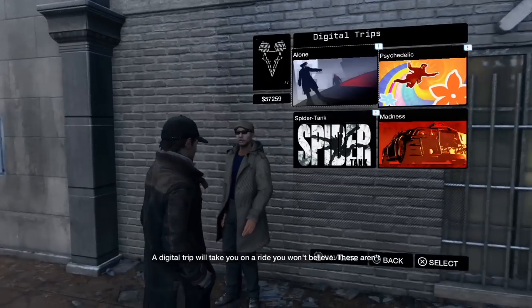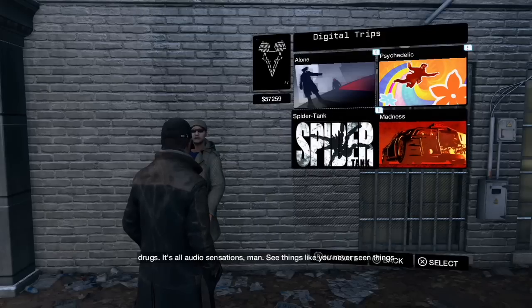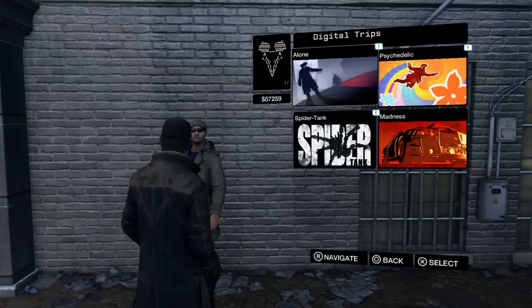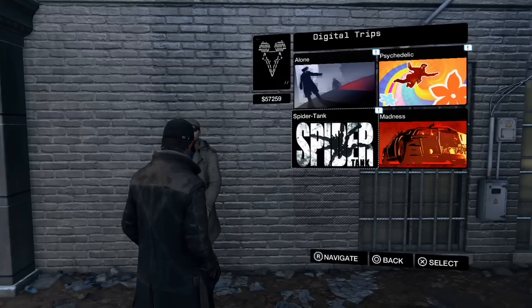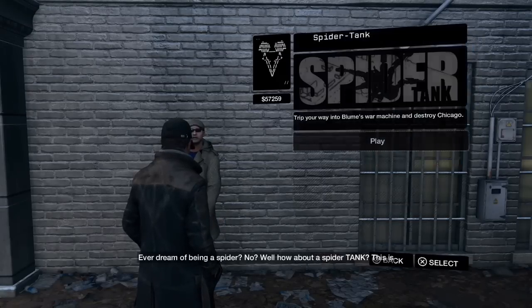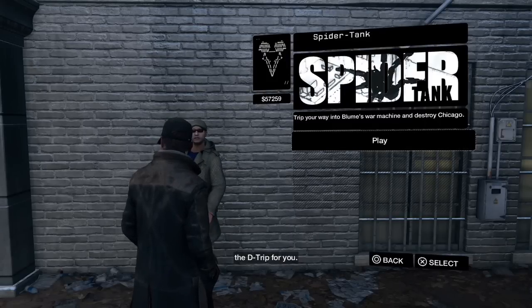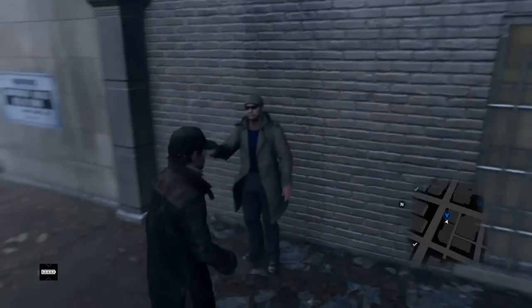What's up guys, Dub here and I got a guide for you — digital trips. You can find them in the Watch Dogs map; the guy is just kind of hiding in an alley. When you do it, you have these options of four digital trips, and these are actually really fun. I've played three of them already, haven't done Psychedelic yet, but how about Spider Tank? I think you guys might really really like this.